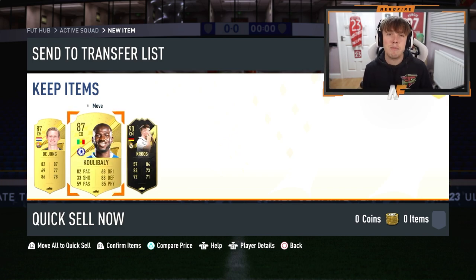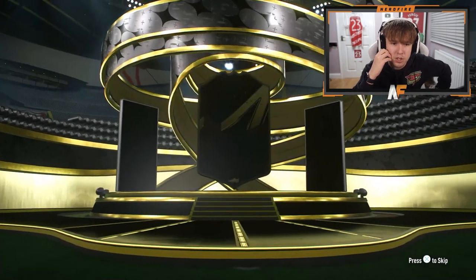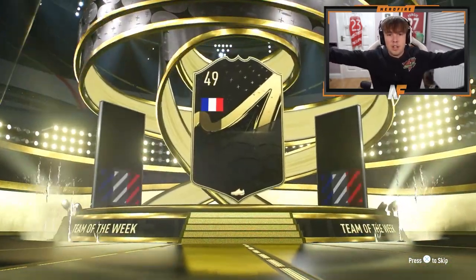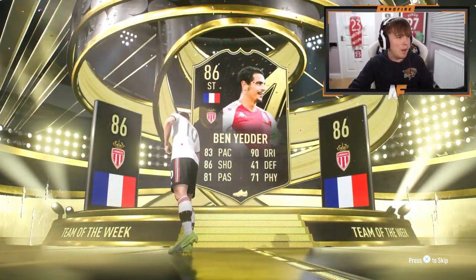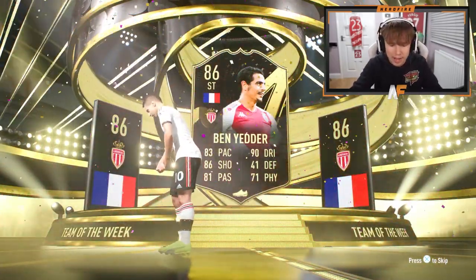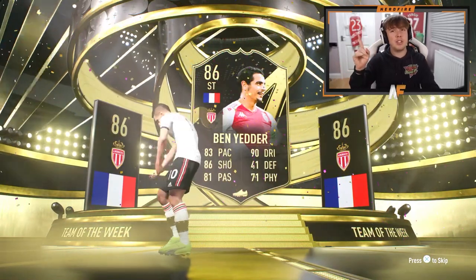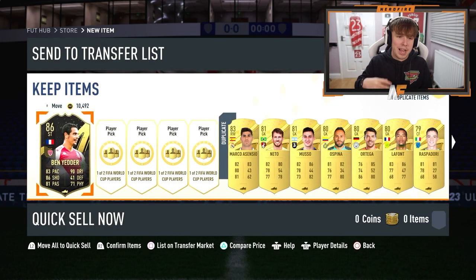We're going 50k pack first, then the Ultimate pack, then the 5x83-plus — all tradeable, which is a dub. Hopefully an in-form walkout — France striker... Ben Yedder! He might not be worth much but he's actually very good in-game. Oh, in-form Ben Yedder is only 16,000 coins — we'll keep him for SPCs. Nothing else behind him but I did not expect him to be that cheap.